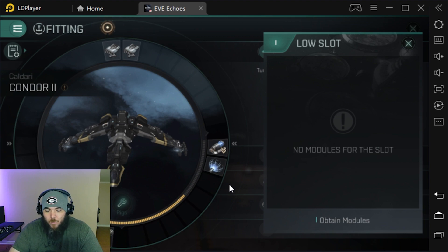You want to run a shield extender? Go for it. I wouldn't recommend a shield booster — if you're the fast tackle, you want to pop the shield extender, wait for your friends to show up, then dip out. Warp off to a planet or the sun. Don't warp to gates — warp to planets or the sun, drive that one home. Your low slot can be a shield extender or a damage control, damage boost — whatever you want it to be.